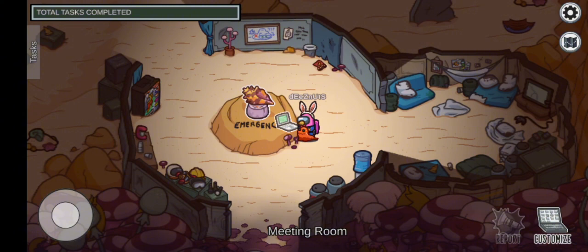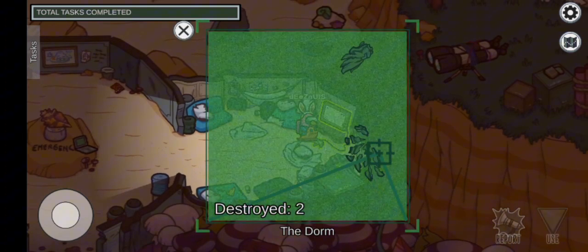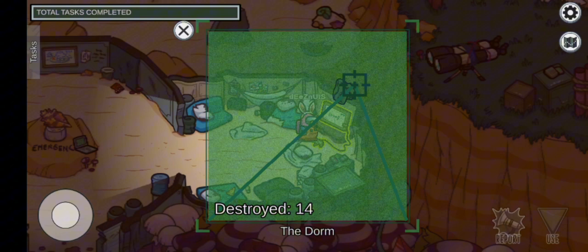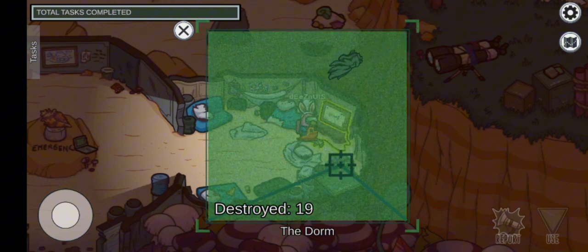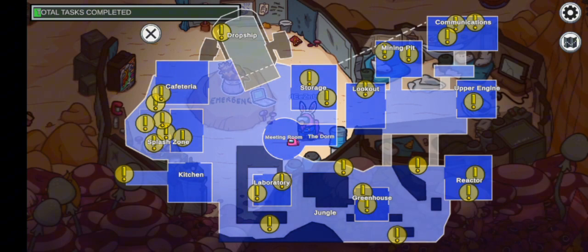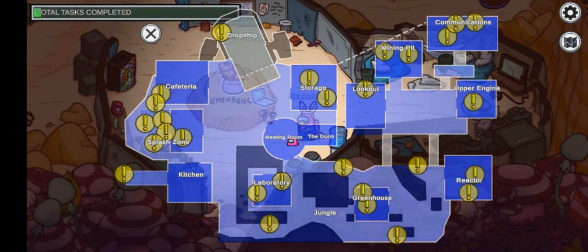Let's see where we've got to go. In the dorm room, you get to play a video game — okay, that's cool. Although it just looks like one of the tasks you've got to do within the Skeld map: destroy the asteroids or meteors. Now we have to go to storage, let me just pull up my taskbar. That's a lot of tasks, but there's one down.